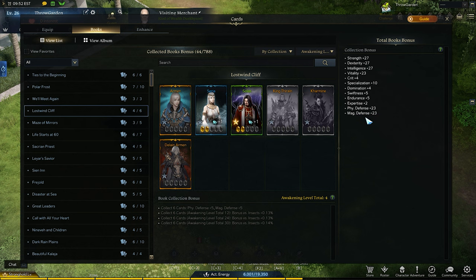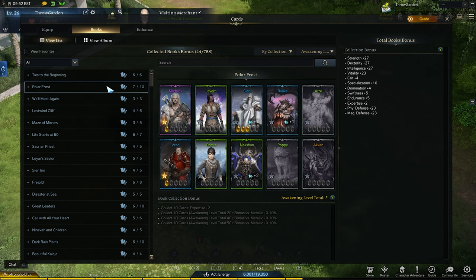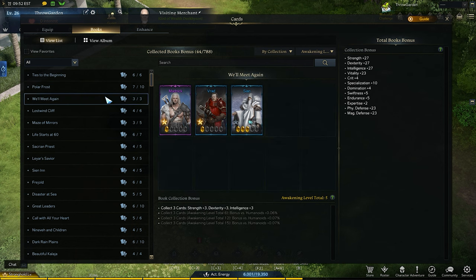A single card can belong to multiple books. For example, Cyan is in at least three different sets. Some people will go for these set bonuses, but a lot of people won't — because if you delete these cards, you lose them in the book. And we have a cap for how many unique cards you can have, which can only be increased through crystals. That alone would be a turnoff for a lot of people.